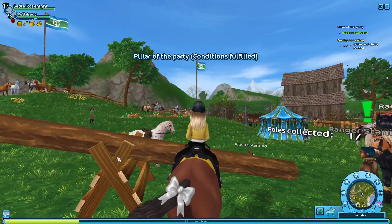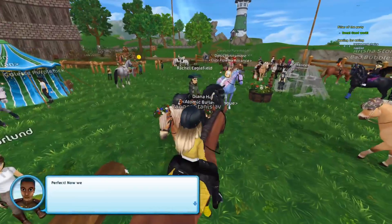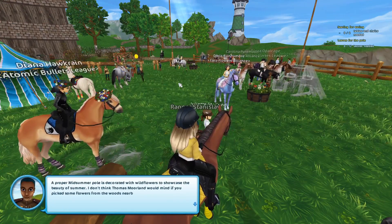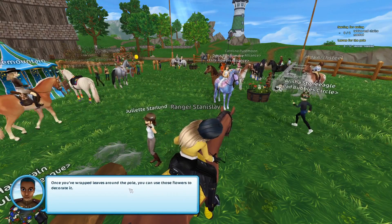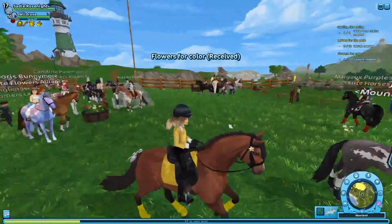Okay, you're supposed to click on it — it's fine, we all learn. We're gonna get leaves and flowers to pop on the summer pole. It goes well — flowers — I don't think Thomas would want us to pick some flowers. Move it to nearby. Okay, so let's go get leaves and flowers.